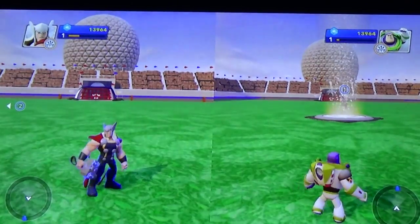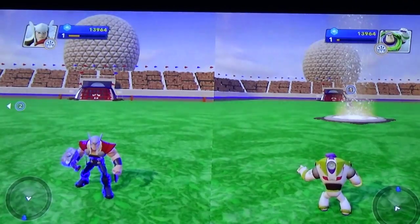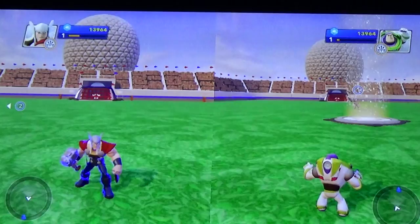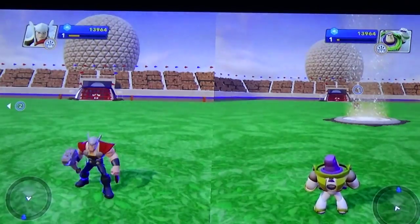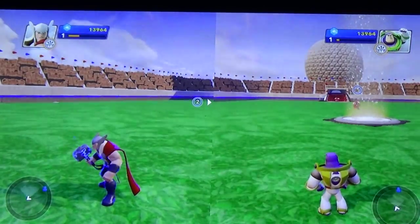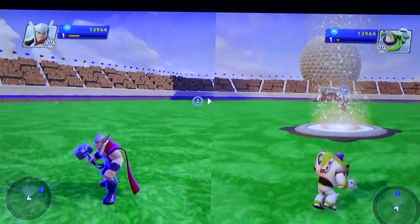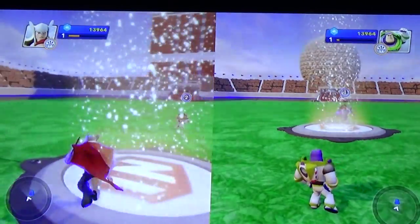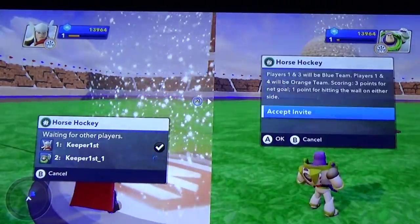Here's an introduction to my Horse Hockey game. I was originally going to call it Horse Pucky but they don't allow the word 'puck.' It's not really a hockey game - it's sort of a cross between hockey and Australian football. This is Horse Hockey version 2. Player one needs to start the game by going to the center column, and Buzz Lightyear will accept.